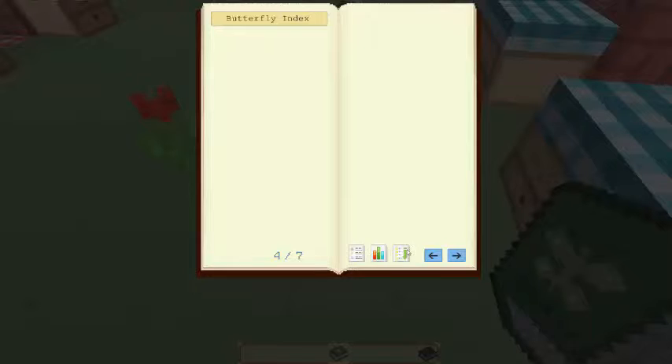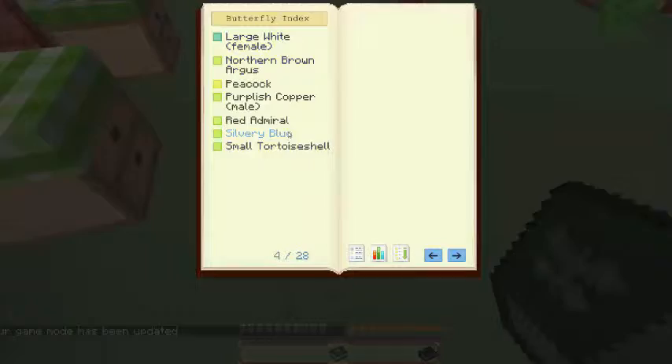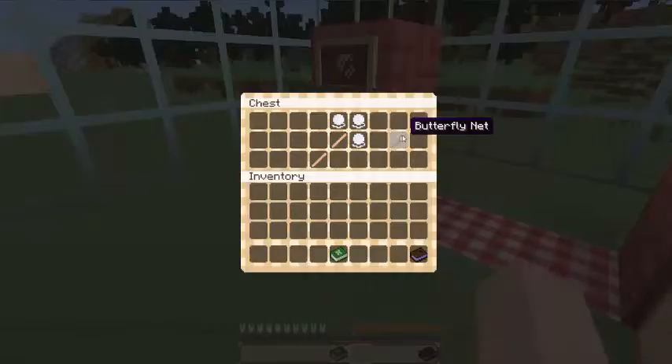Let's go into game mode survival. We have all of these right now. I'm going to get a butterfly net and catch a dead peacock — I really like those butterflies.